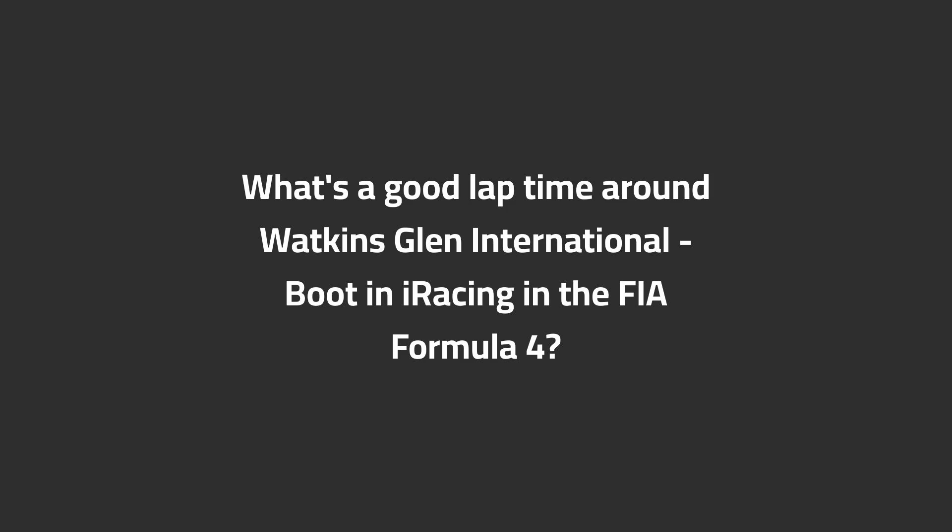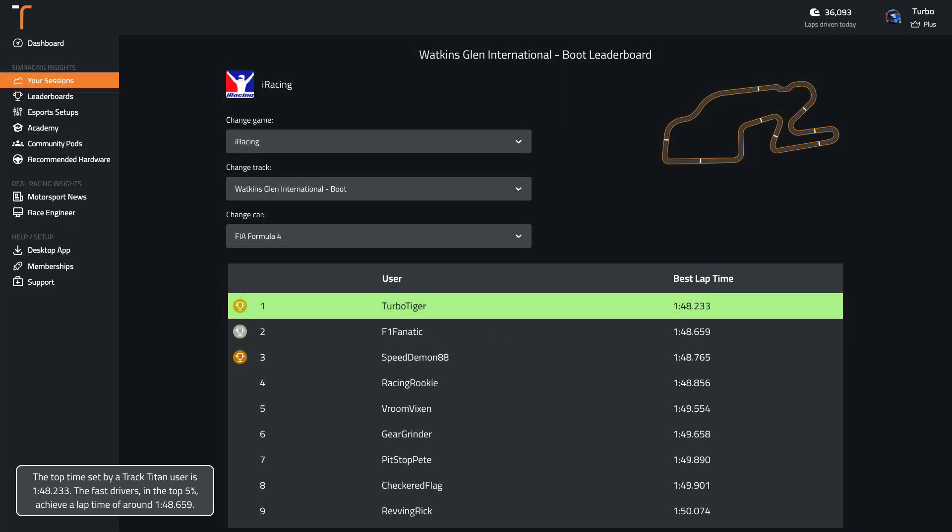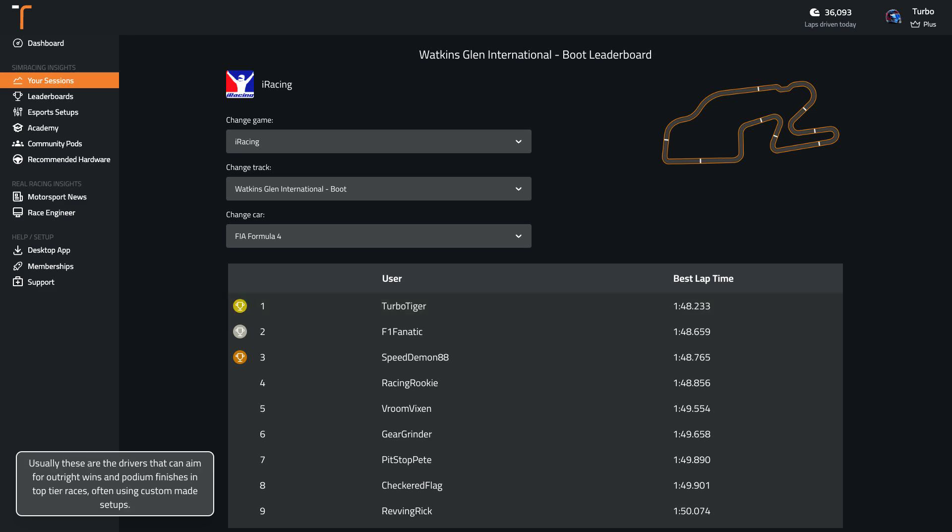What's a good lap time around Watkins Glen International in iRacing in the FIA Formula 4? The top time set by a Track Titan user is 1:48.2, and the fast drivers in the top 5% achieve a lap time of around 1:48.7. Usually these are the drivers that can aim for outright wins and podium finishes in top tier races, often using custom made setups.